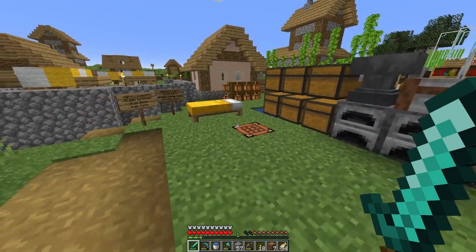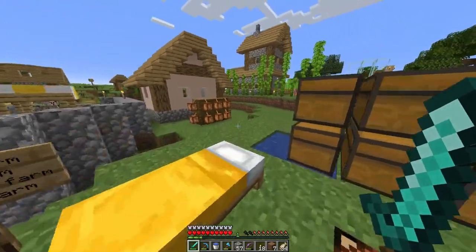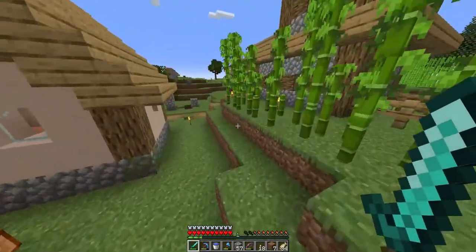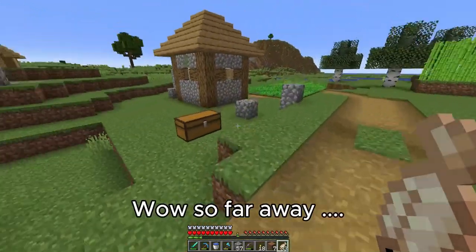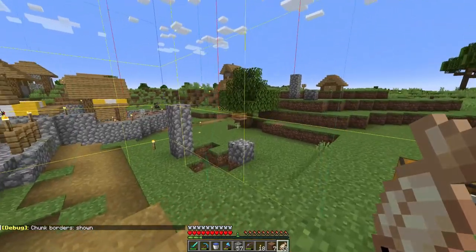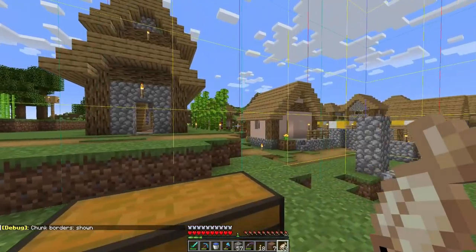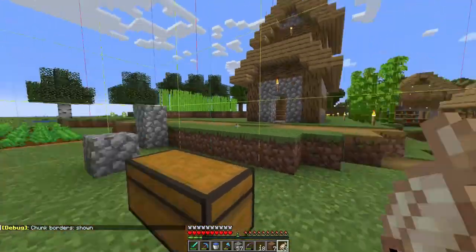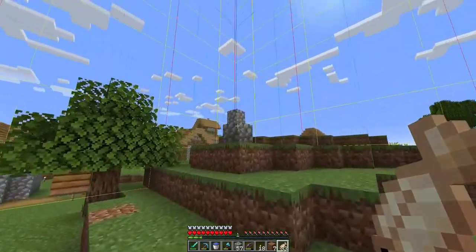So we said that we're gonna begin with the pumpkin and melon farm, so let's go to the place where we're gonna begin. This is the place. As you can see, I looked up a chunk that's not too near or too far away from the center of the village and I marked the chunk.